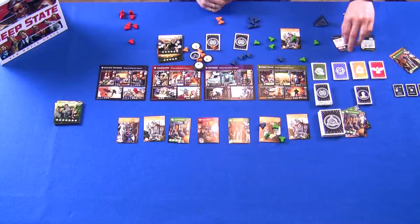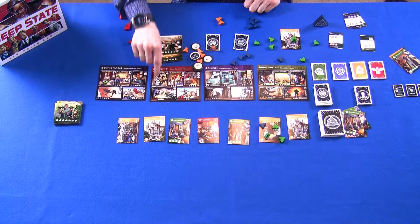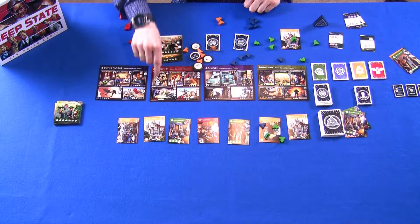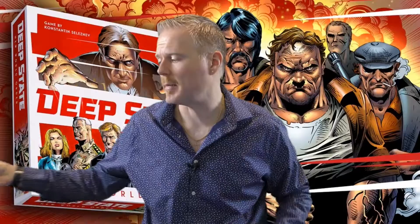A general rule for reading all cards: anything on the bottom of a card is a cost you must produce; everything on the top is the resource or bonus you get from putting that card into play. This applies to treaties, infiltration cards, and projects alike. If you have questions about specific symbols or requirements, consult the resource guide on the back of the rulebook, which covers every card, requirement, and special symbol.